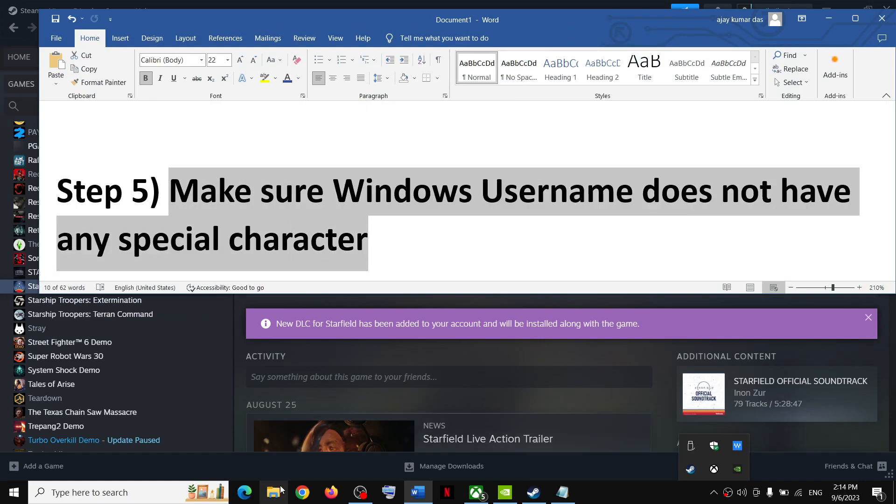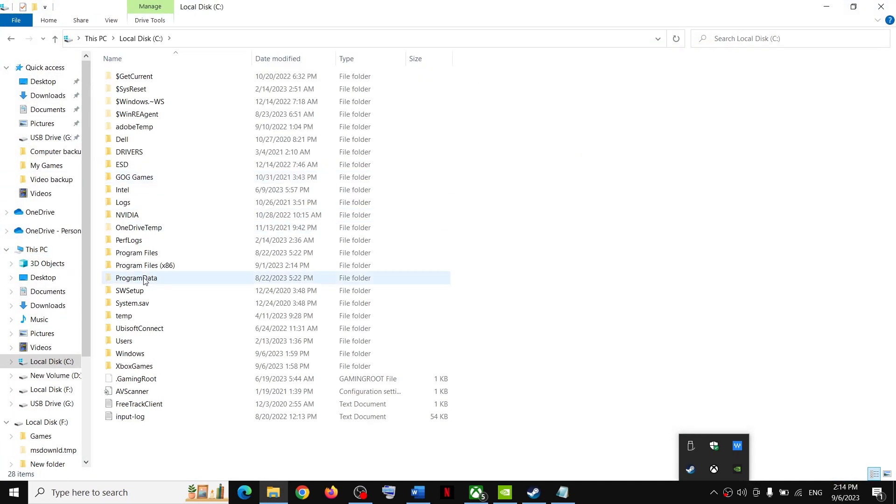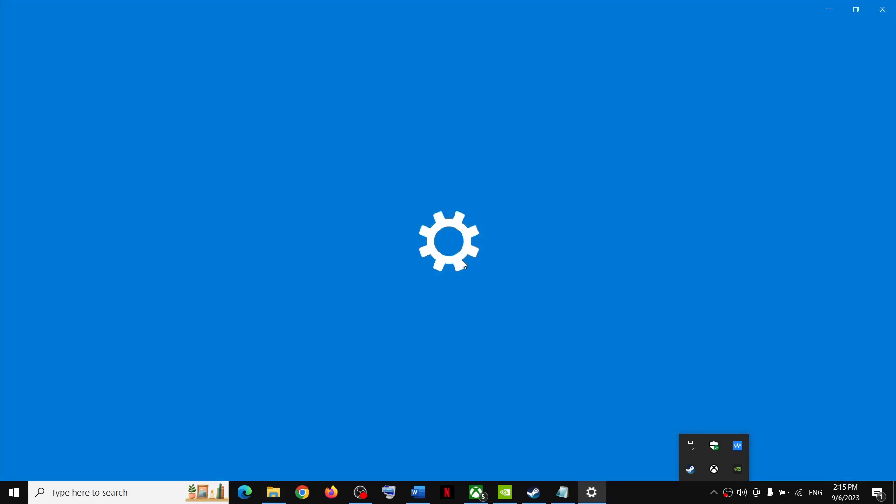Go to This PC, then go to C drive and open the Users folder. Check your username — make sure it does not have any special characters like a percentage sign, hashtag, or any other special character. If your username has a special character, you will need to create another account.